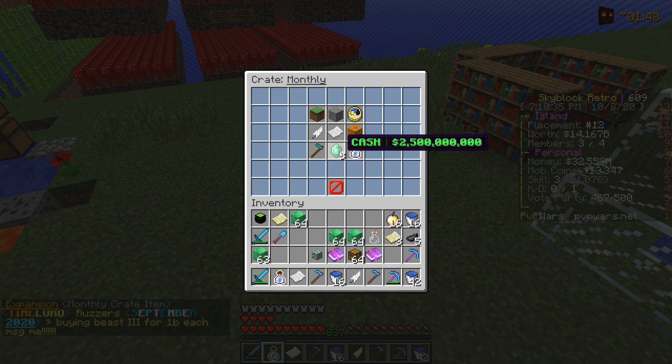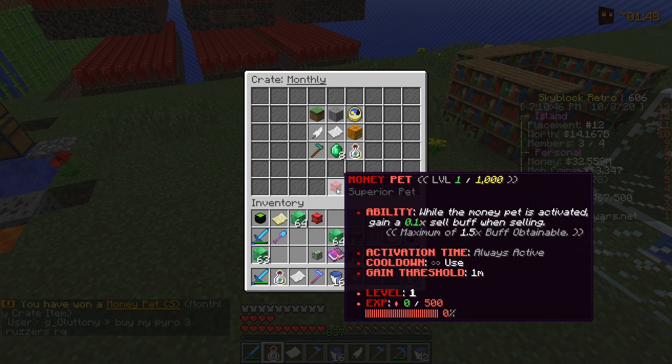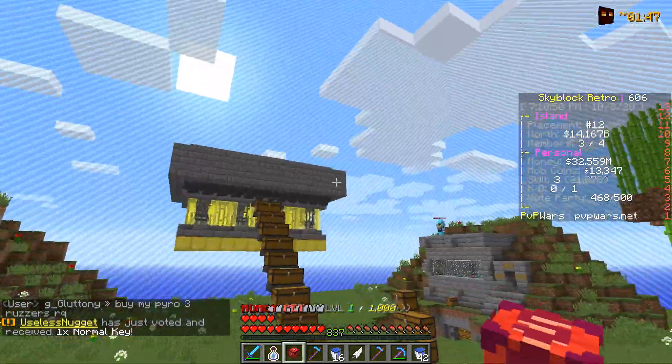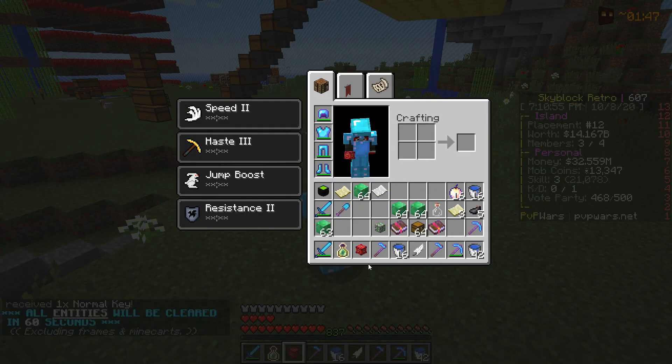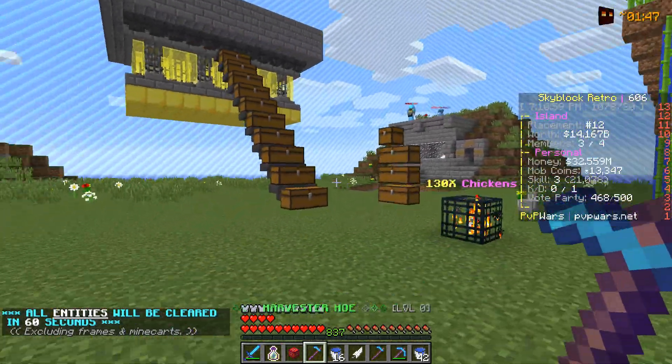Let's see what we can get. We got 2.5 billion dollars in cash, 5 million experience, the Wraith rank — not too bad — we got the Harvester Hoe, and the Superior Money Pet. No way! In case you guys didn't know, this is the best money pet in the game right now, and that means we are going to be making a lot of money from it.